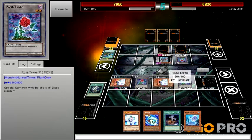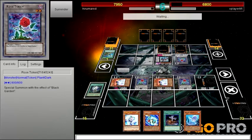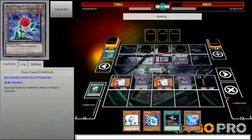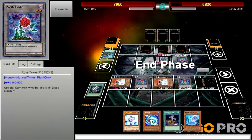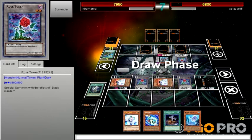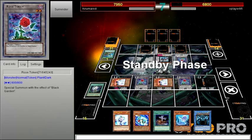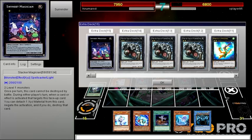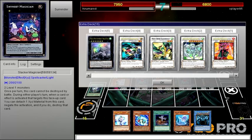Actually, I could attack with a Rose Token — there's no reason not to. How many decks do I have now? I know I build a new deck every day, because I love building decks more than I actually like dueling. It would be awesome if I could just build a deck and have someone else test them out for me, because testing decks is very time consuming.